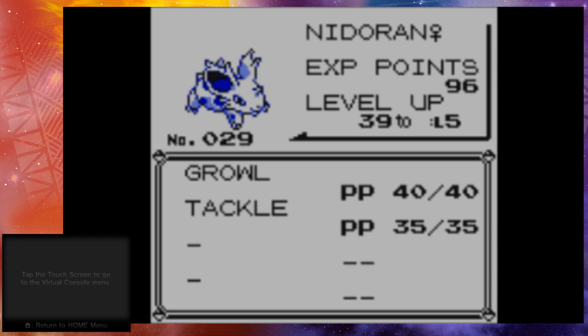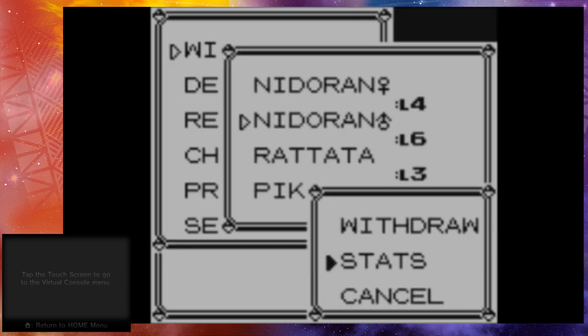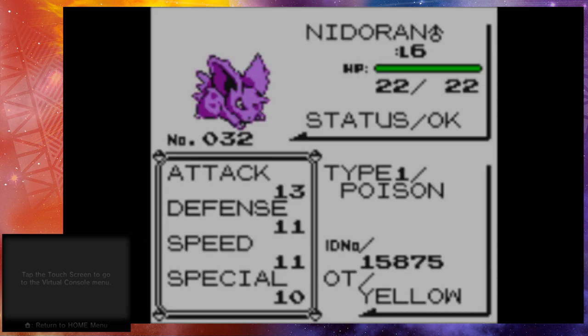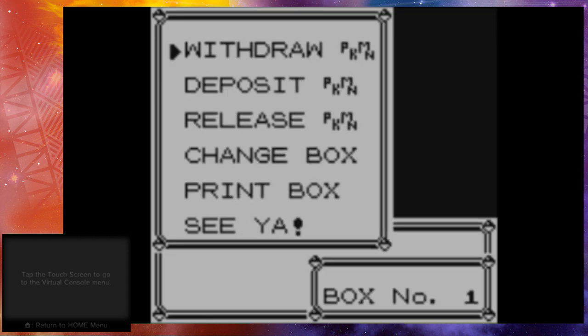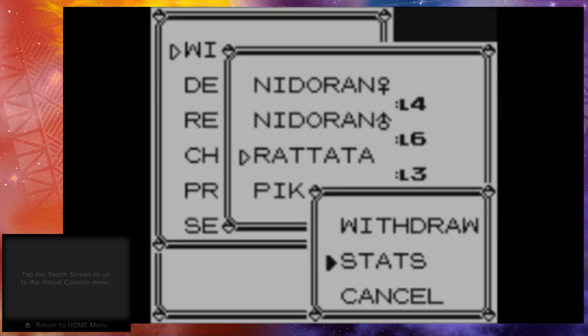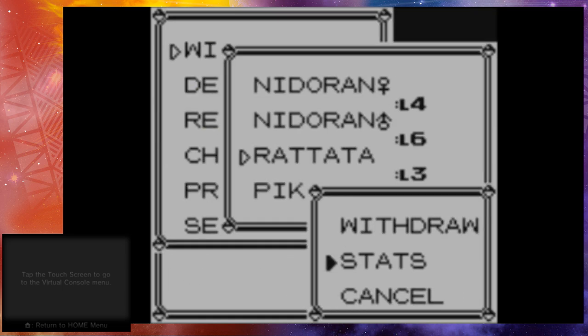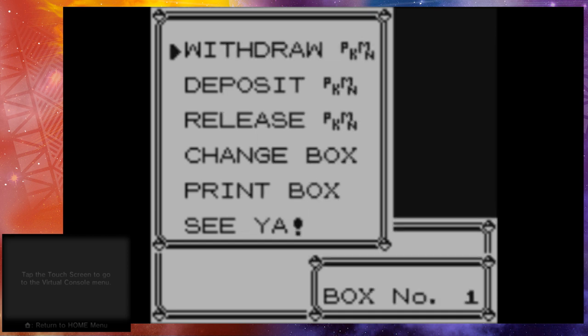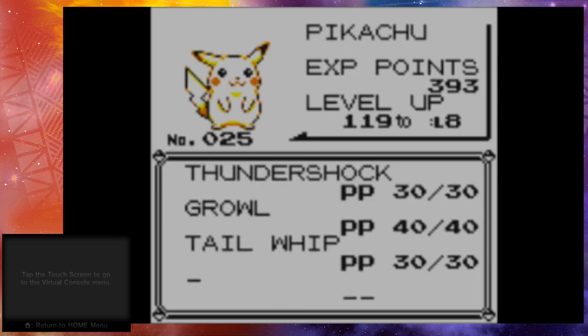Nidoran here has 96 experience points. The next Nidoran is a level 6 and it has 179 experience points. Then we're gonna look at Rattata — Rattata is a level 3 and has 27 experience points. And finally Pikachu, the staple of this game, is a level 7 and its experience points are the highest at 393, since I've been training it. Those are the numbers you want to pay attention to.